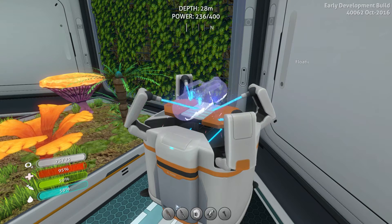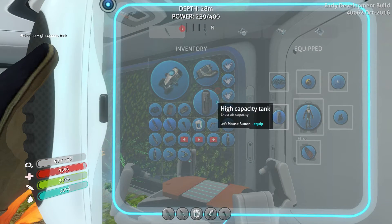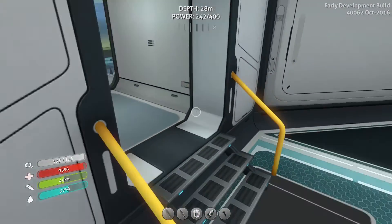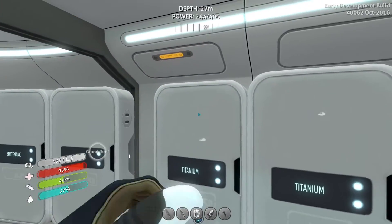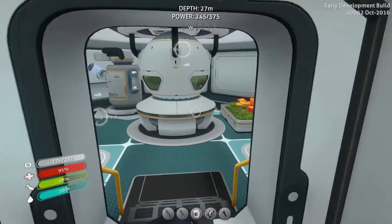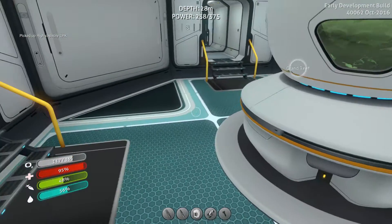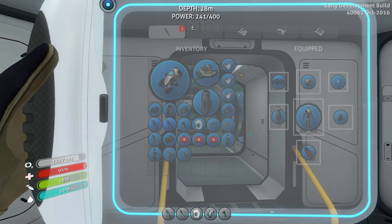We can make both of our oxygen tanks high capacity - yes! I like that idea very much. It doesn't take up more space either. We'll grab a couple more titanium. This way we can hang out outside of our seamoth for a really long time without having to go back in. Wow, that's almost three minutes of oxygen, and then some because we have a rebreather so we can stay down there for a long time.